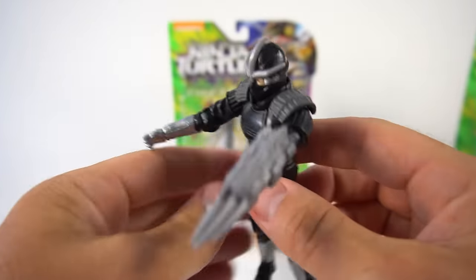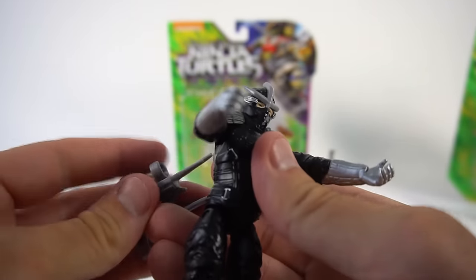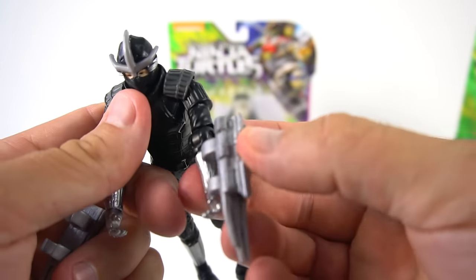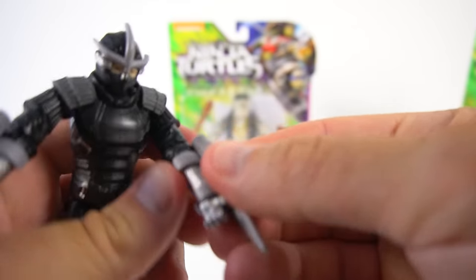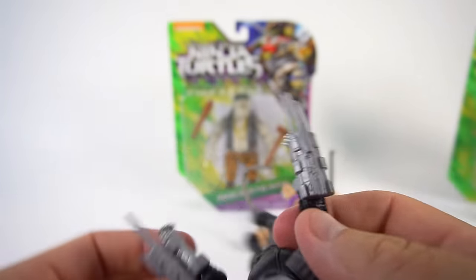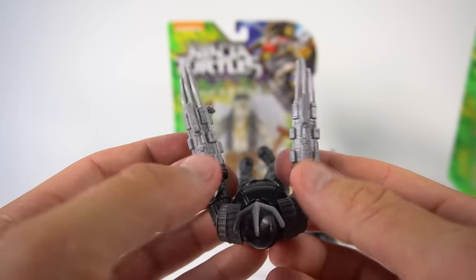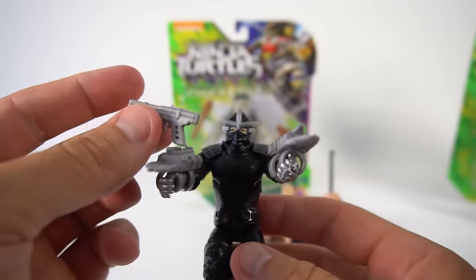And then check out the Shredder. He's got these removable blades right here. You take these blades and you can stick them right on his wrist, just like that. He almost looks like Wolverine, doesn't he? Because they've got three blades. So those are the blades, and then also check it out — he's got a gun too.